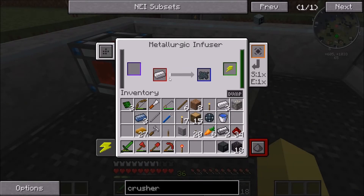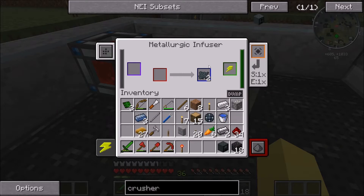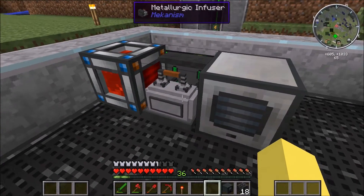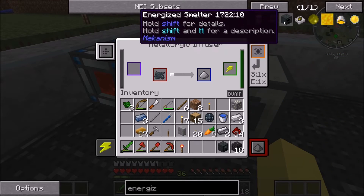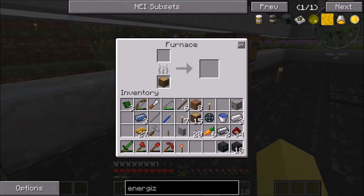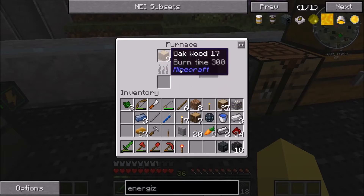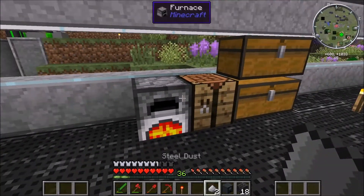We're going to need one more piece of charcoal because we need ten for each enriched iron to be made back into steel. Is the crusher the last thing we're going to need? We're going to need an energized smelter too, so we may need even more. We're going to have the purification chamber giving us clumps, the crusher, and the enrichment chamber. We can use the rubber wood to cook this up. Man, I am so out of wood right now — it's pathetically desperate. I need more furnace space.